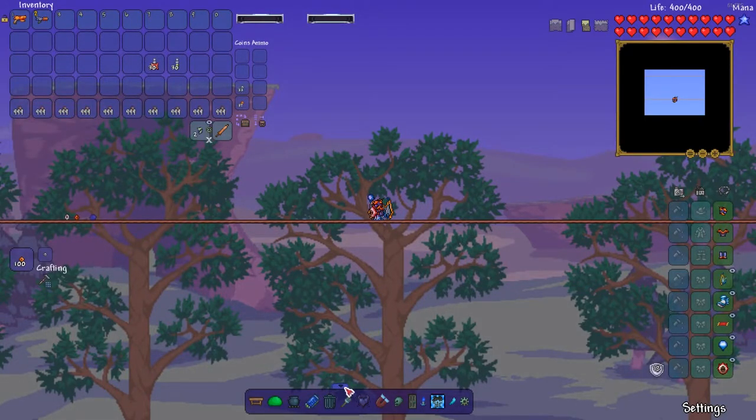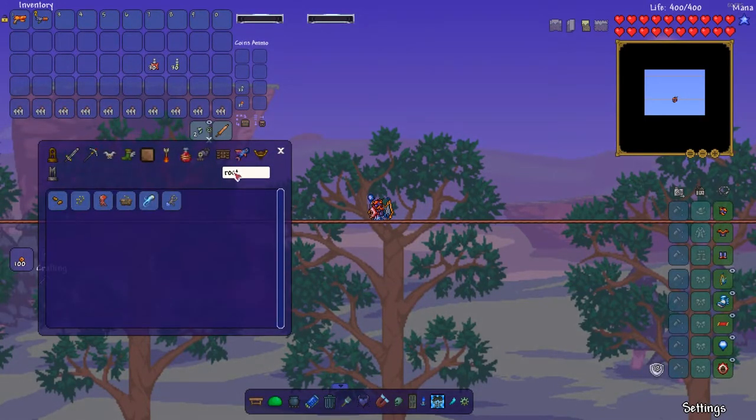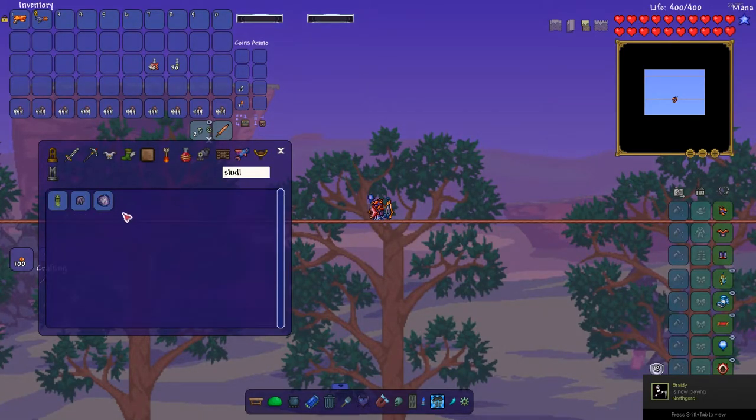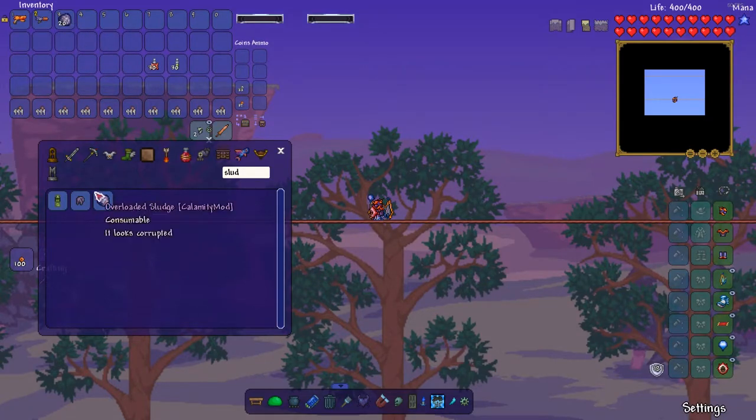After recording a Slime God no-hit run, I realized I had apparently already used the electrolyte gel pack at some point, which decreases the time for using adrenaline by 15 seconds. I had used it without realizing it, so I am now on a quest to redo the Hive Mind and Queen Bee no-hits.